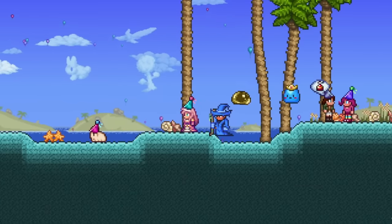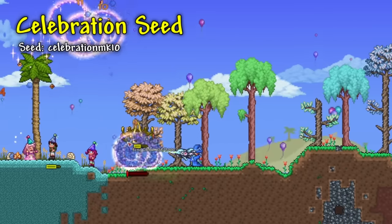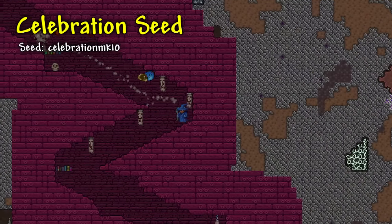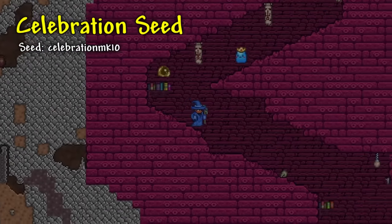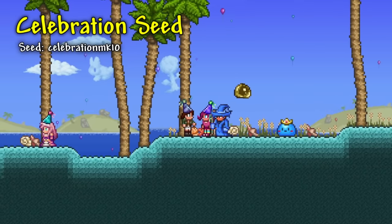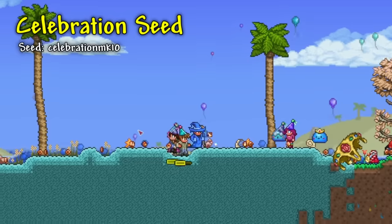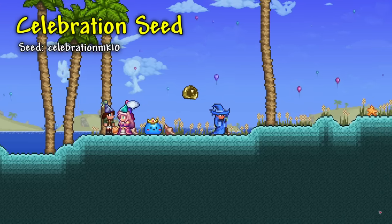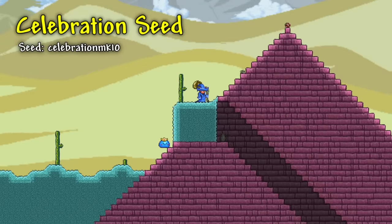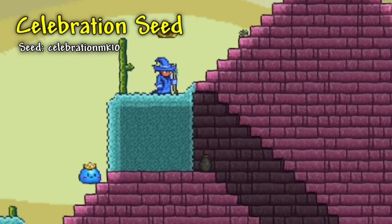Starting with arguably the most useful Secret Seed, we have the Celebration Seed. This was a seed made to celebrate Terraria's 10th anniversary. You will spawn on a beach alongside multiple NPCs, including the Princess who will sell the Slime Staff, which is normally a 1 in 10,000 drop rate item from slimes. The beach you spawn on will also have blue sand, and multiple structures will be pink or some other bright color, like the dungeon, the giant living trees in forest biomes, and the pyramid all being pink.